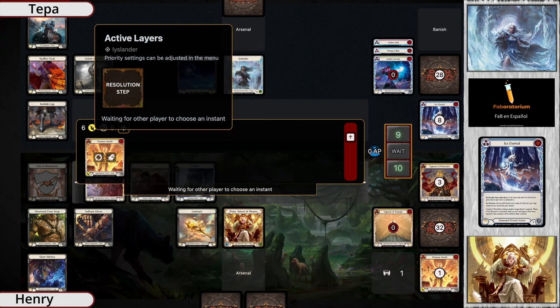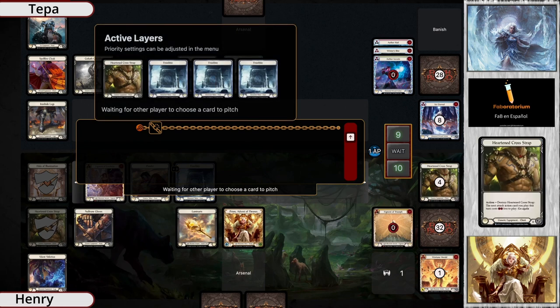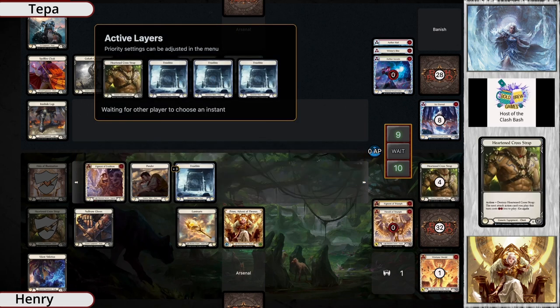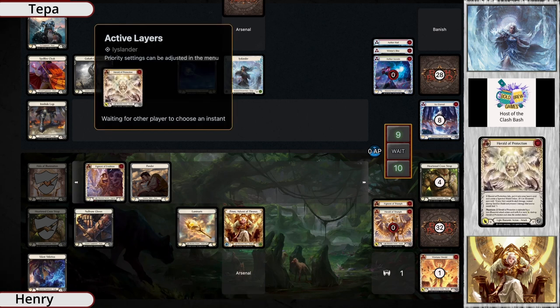Looks like that's their plan - they're going to take that damage, take six there, and get that soul. Now they get to go get a figment; looks like they grabbed Air Addition, so there's going to be a lot of card draw coming in. And there are those frostbites. Breaking the cross strap - this is big - breaking the cross strap to then power that, so you pay through the frostbites, then you bring in the Herald of Protection for six.